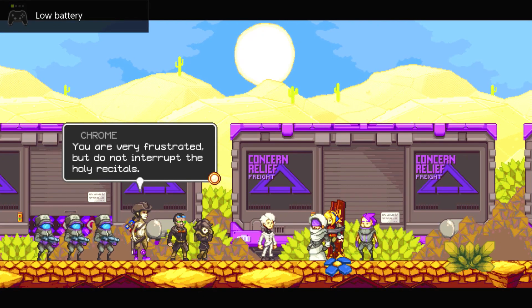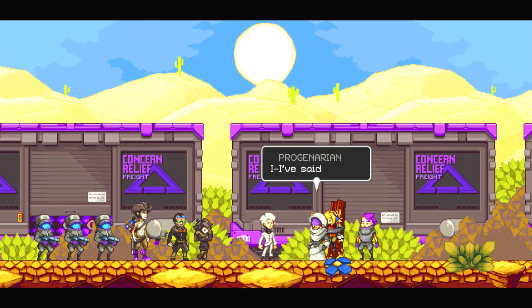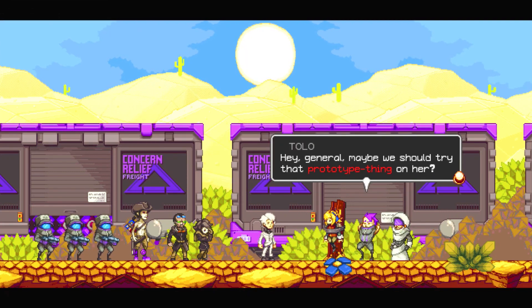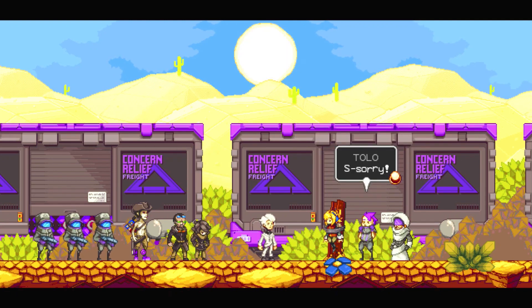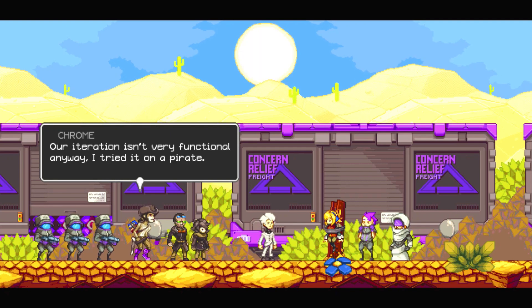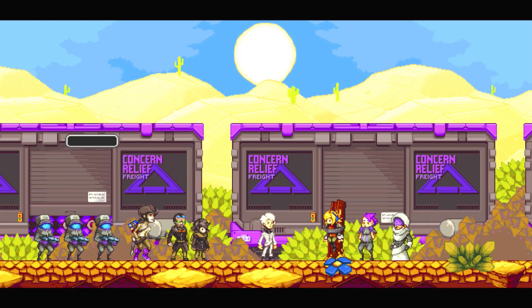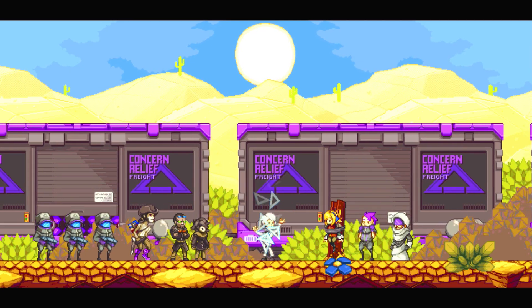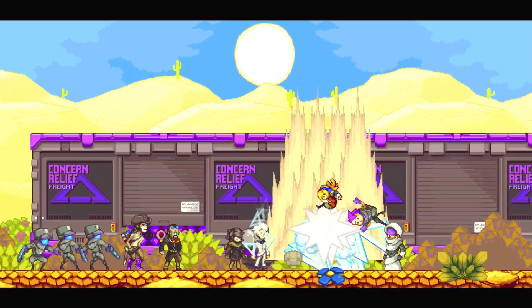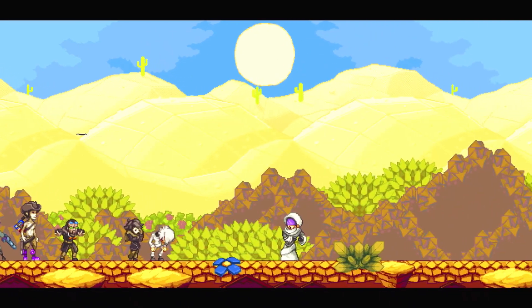Just kill her. You are very frustrated. But do not interrupt the holy recitals. Her face is like a knife cutting into me. I've said enough. Hey, Geno — maybe we should try that prototype thing on her. We really need more mechanics, right? I said to kill her. Sorry. Our iteration isn't very functional anyway. I tried her on a pirate. Our better one was stolen. Go on, Royal. Send her down into the earth now. Get on with it, psych boy. We're planning something. Let's just shoot people, okay?